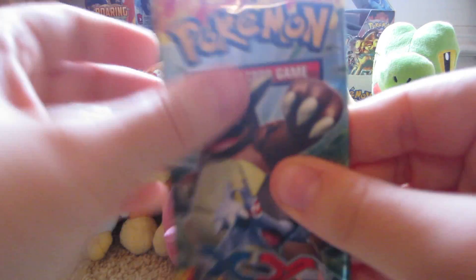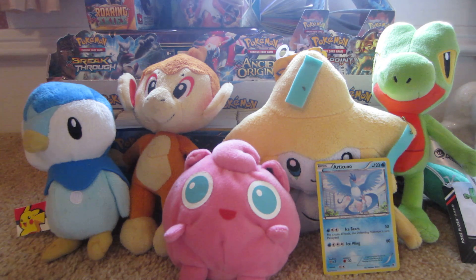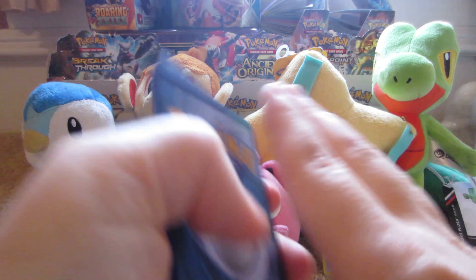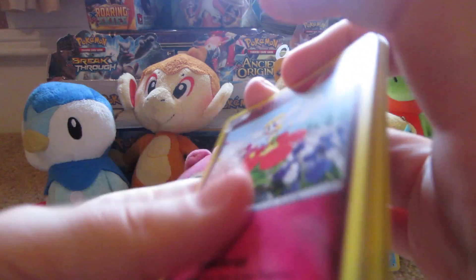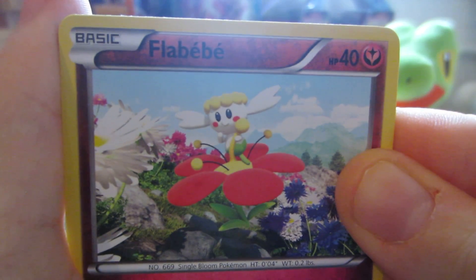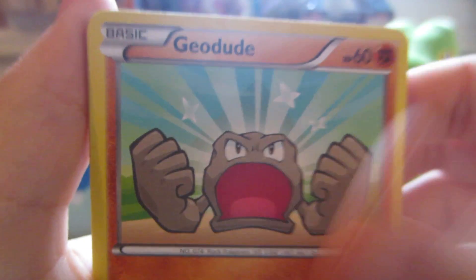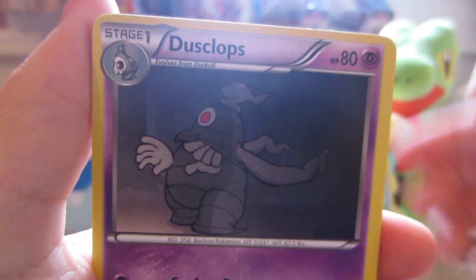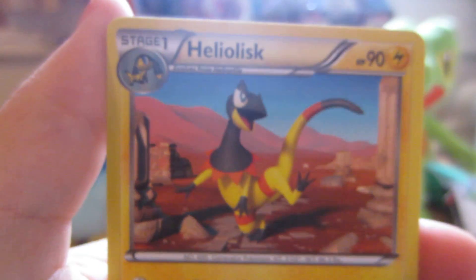Next pack is Flash Fire. Take it out from behind the camera to hide the remaining code cards. Here we have: Flabebe, Pidgey, Phoebus, Fletchling, Geodude, Ultra Ball, Dustclops, Sacred Ash. Stunky Reverse, which is a common, and the rare is a Heliolisk non-holo. Final pack.